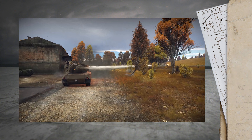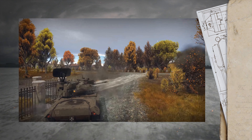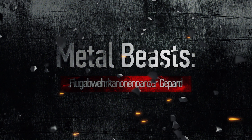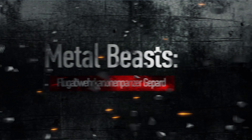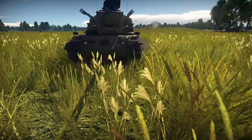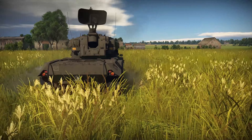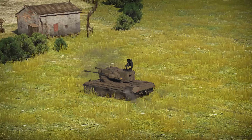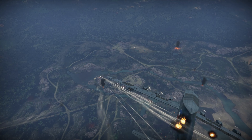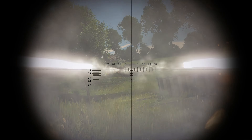But first, let's start with the deadly German AA gun with an unpronounceable name — the Flakpanzer Gepard. Forget about hiding behind the backs of your teammates. The Flakpanzer Gepard deals destruction wherever it goes. This is one dangerous kitty.